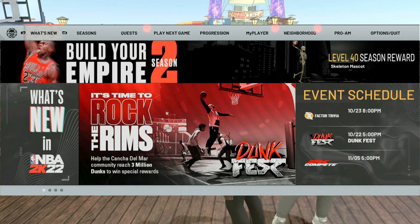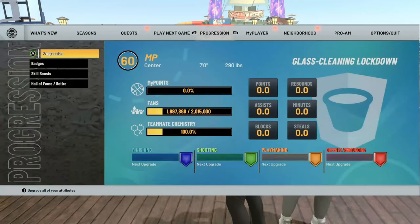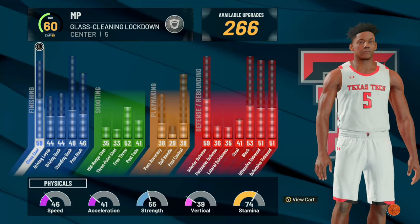Once you get in the neighborhood, scroll over to your VC and you will see that you'll get VC for doing absolutely nothing.